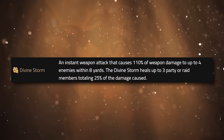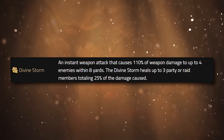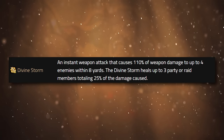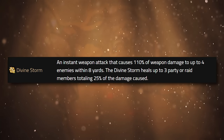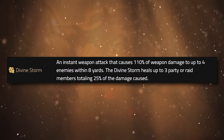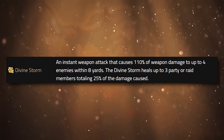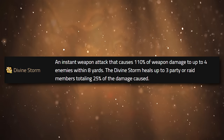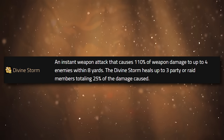The next rune is Divine Storm. Divine Storm is an ability that Paladin actually got in Wrath of the Lich King. It is a cleave — a whirlwind — AoE attack that does 110% of your weapon damage. It's a physical attack to up to four enemies within eight yards. Divine Storm gameplay is kind of the alternative to Seal of Martyrdom gameplay, which is more the Wrath of the Lich King Paladin style. This will also heal up to three party or raid members for 25% of the damage that you caused. So typically as a Ret Paladin you'll be choosing between one of these two runes: either Divine Storm or Seal of Martyrdom.